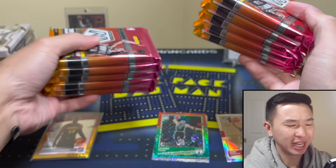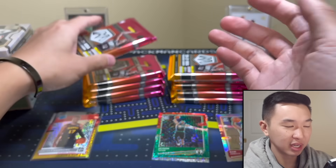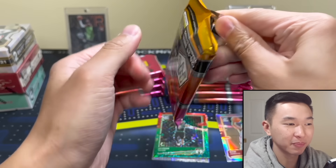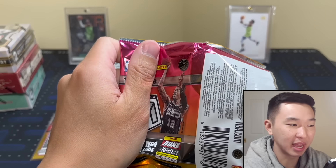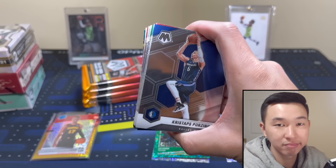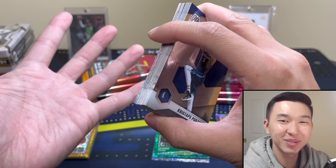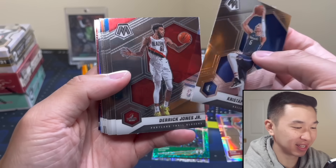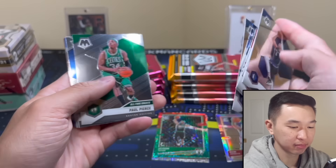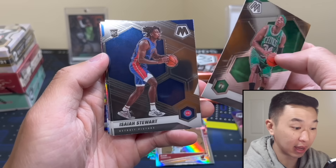In the East it's looking like the Celtics right now — this could age poorly — and in the West the Timberwolves have a tough path but Ant is special, and the Nuggets are the Nuggets. I'll say Nuggets-Celtics, with the Nuggets winning. What do you guys think? Let's continue — base cards here is a Stewart, this class man — Trey Jones.